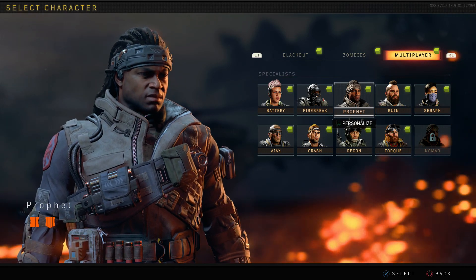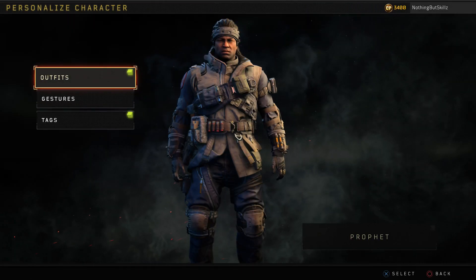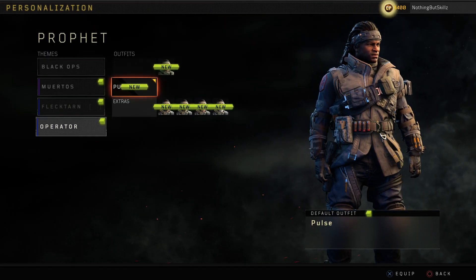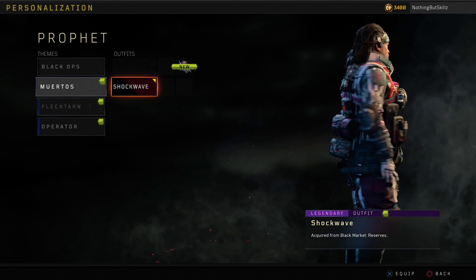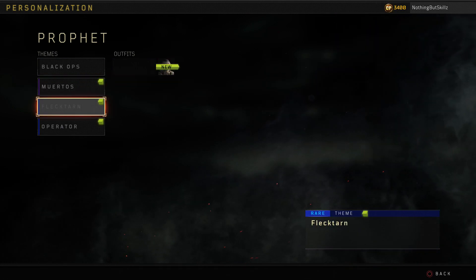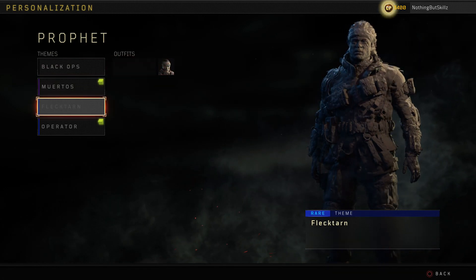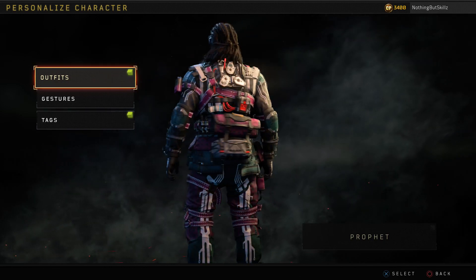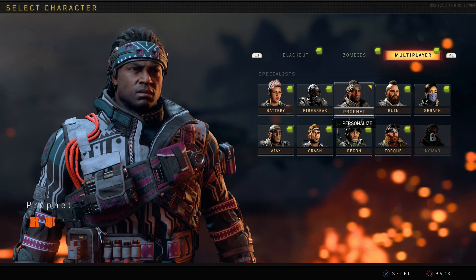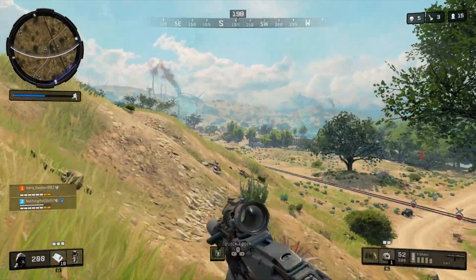What is going on everybody, it's your boy Nathan Muskills and today we're going to be talking about how to unlock the character Prophet in Call of Duty Black Ops 4 Blackout. This probably has to be one of the hardest characters to unlock. There are three requirements and we'll talk about that in just a second, but before we do I just want to say thank you guys again for all the support. If you're new to my channel, hit that subscribe button.